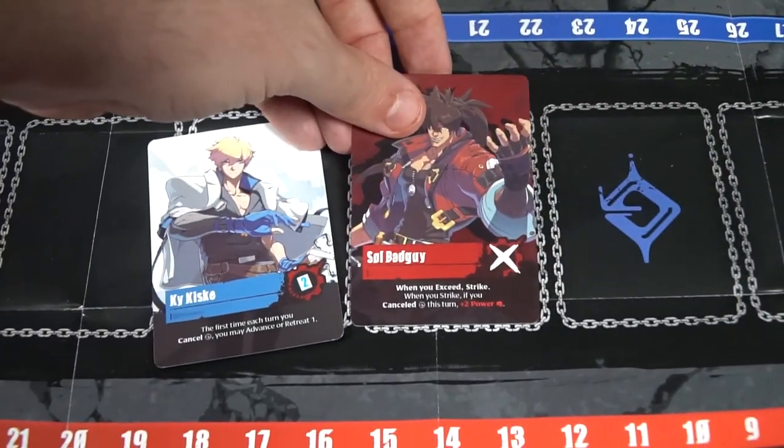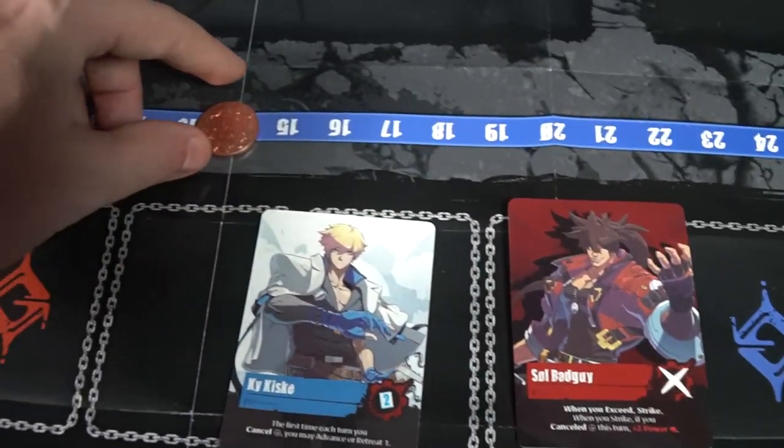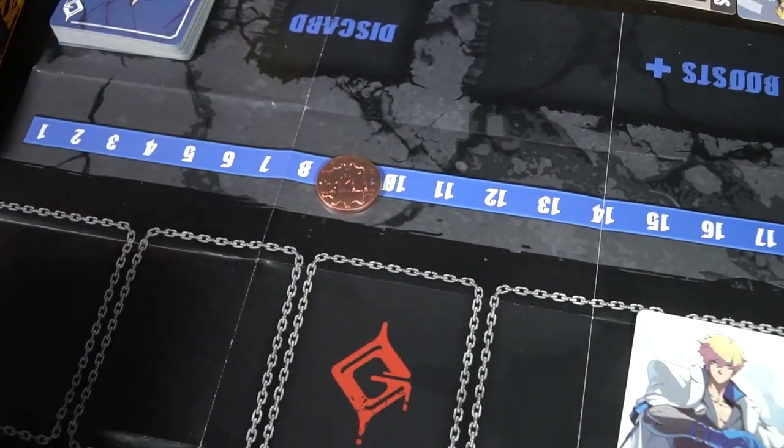You'll be selecting one of two fighters from this demo deck. However, there are plenty more to choose from in the main game. I have Kai here and I have Sol Badguy. You'll be taking your deck, shuffling it up, and drawing a number of cards.